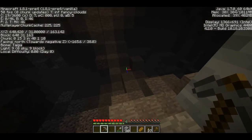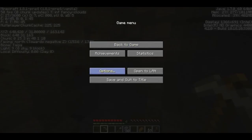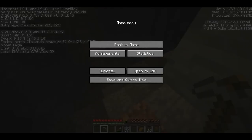Caves can be a little tricky. In your settings you can go to Peaceful, and that shuts off any hostile mobs. We're going to actually put it back on to Easy. You can go to Normal or Hard, which means you'll get tons of monsters. We'll stick to Easy for now since we don't have a lot of weapons and so on.